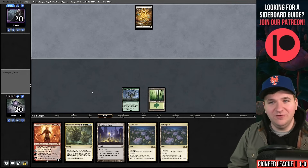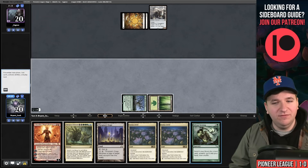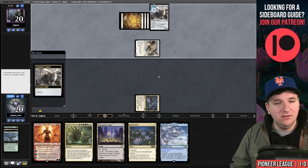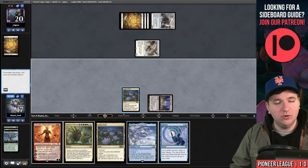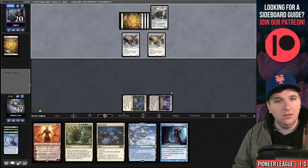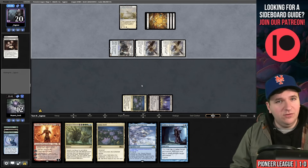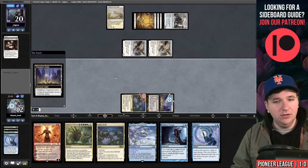Not Amalia — Copter. A slow start for our opponent. We Sylvan Scrying for Otawara, play Lotus Field, sacrifice the two green lands, and pass. They play a Myriad — not fun, but I kept Chandra as an answer. We play Stage, which comes in tapped, then Impulse for Hidden Strings and pass. Another Archon — our opponent doesn't like fun. Taking five going to 12, and if they hit me for another five I go to seven. We copy Lotus Field and pass.